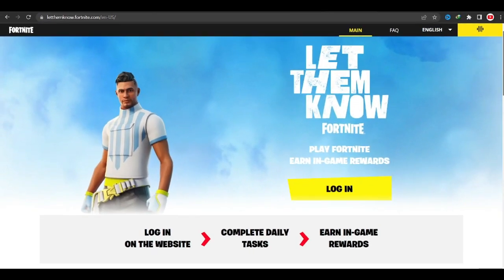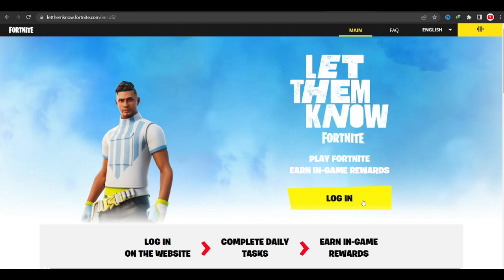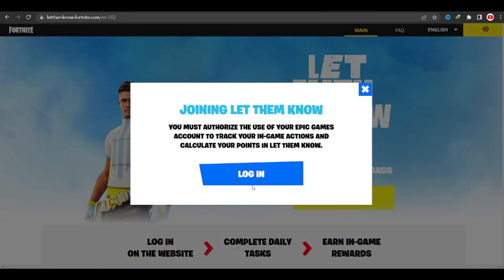Now once you've headed to this website, the first thing you want to do is click on the login button, as you're going to need to login with your Epic Games profile so you can actually get these challenges started.